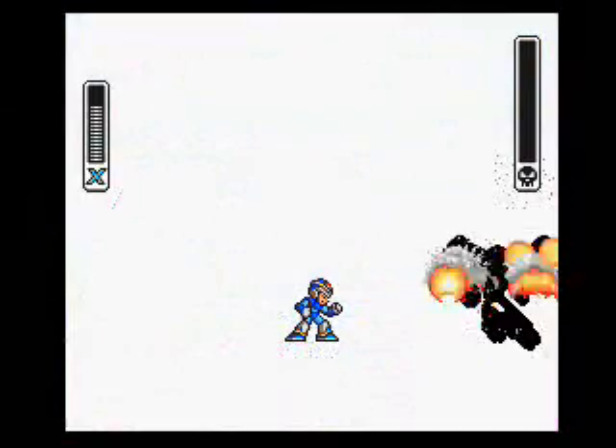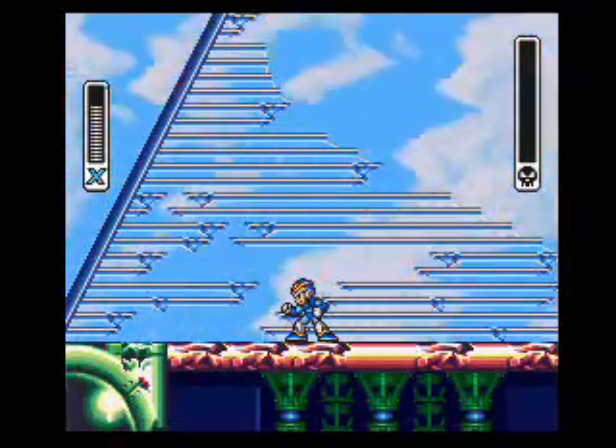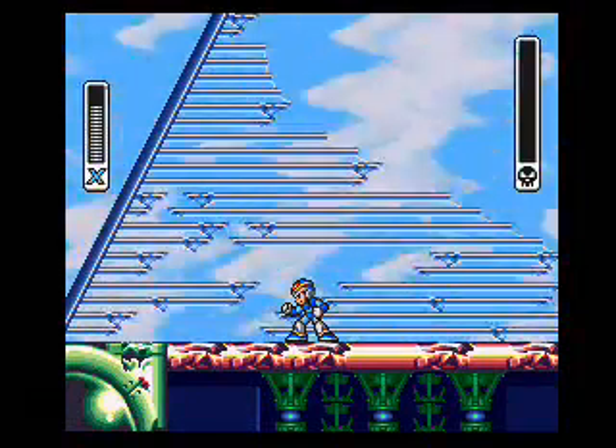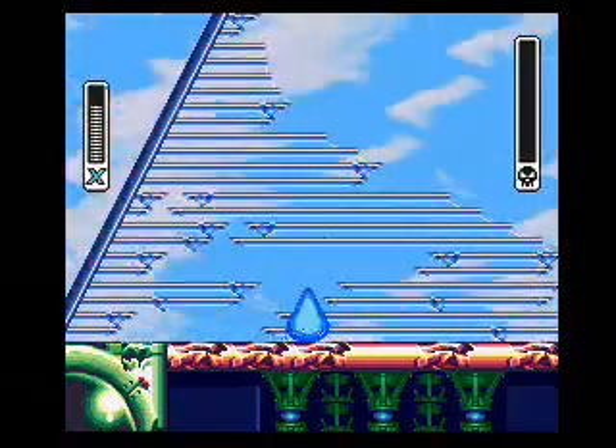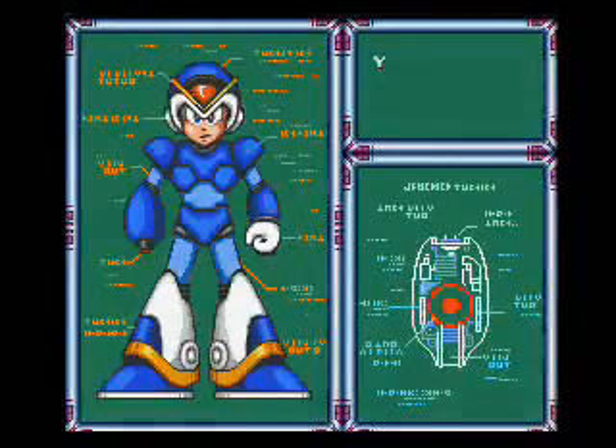Apparently robot eagles can make babies now. And we're stuck on a ship that's now falling very quickly toward the ground. I guess it's lucky that Mega Man can just kinda teleport out when he feels like it. And we get Storm Tornado.